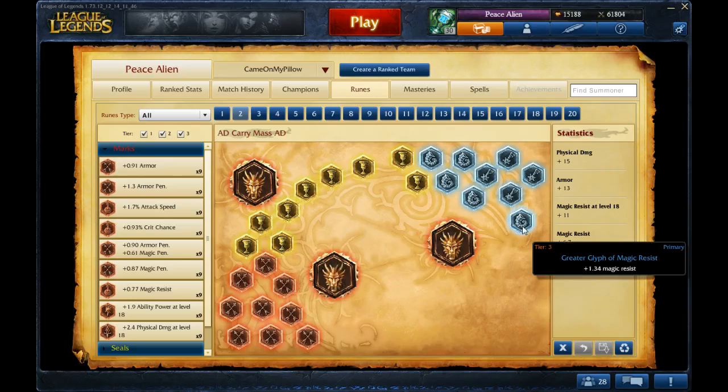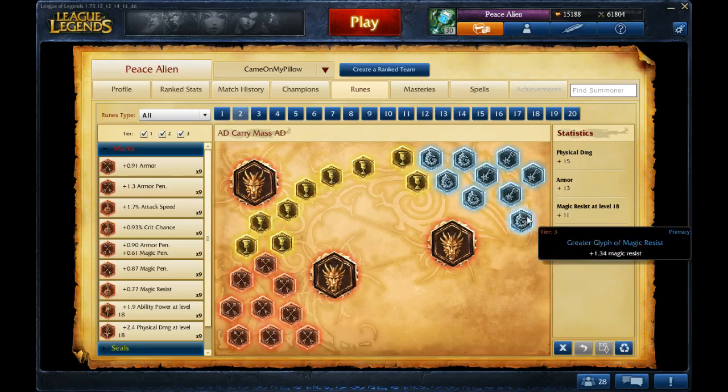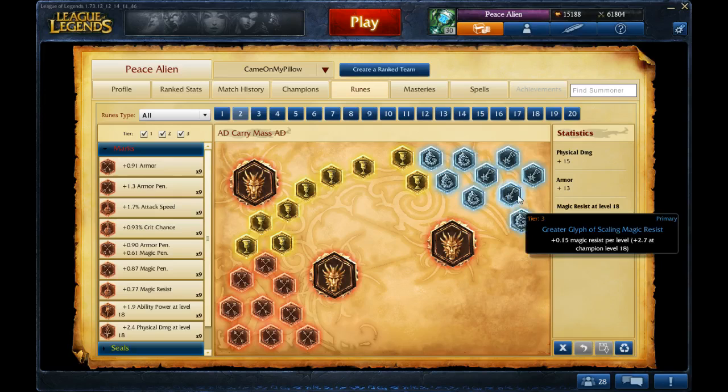I have a mix of flat MR and scaling MR for blues. Probably the best way is to just get flat MR, unless you're facing no AP damage bot — then you could go scaling. But flat MR is probably the best and easiest way to go.